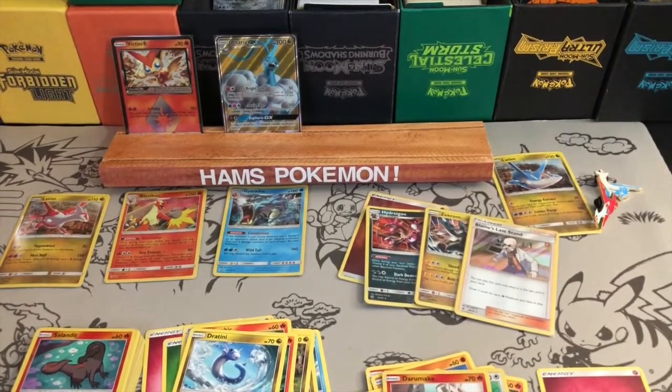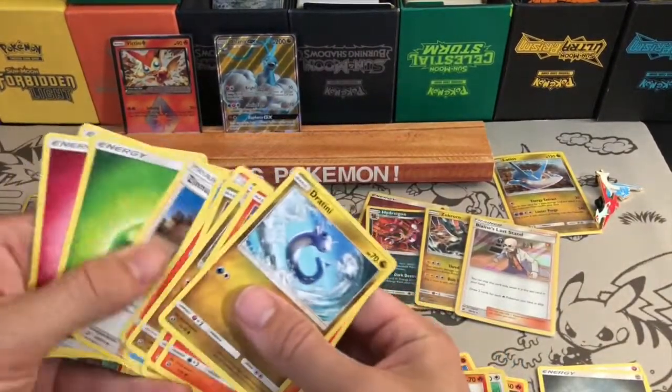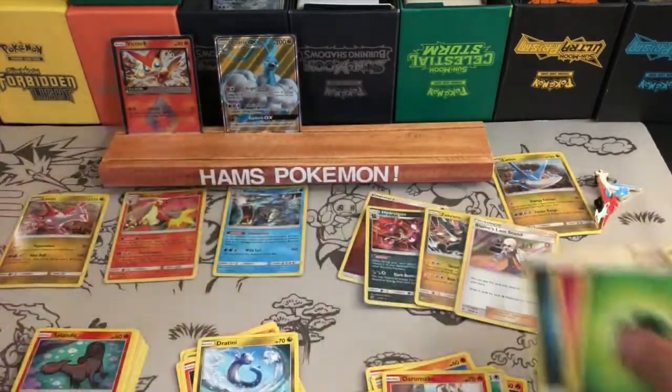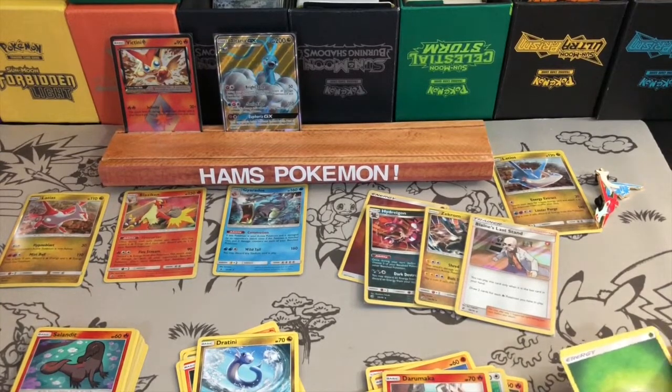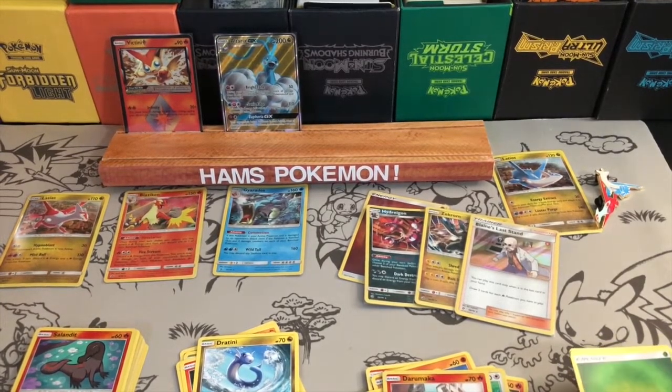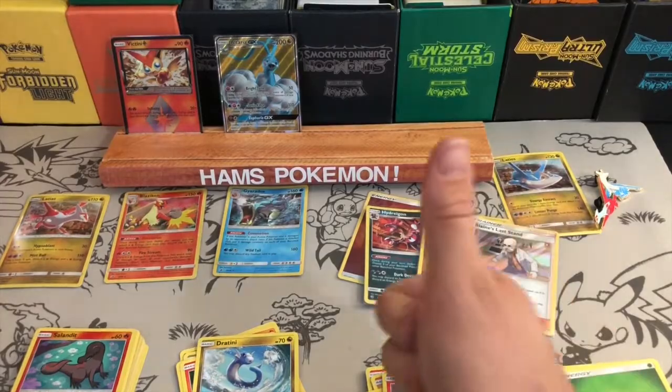Overall, fairly pleased. Within odds I got one GX which is a full art, so that's a pretty good bonus, plus a Victini Prism Star which I'm really happy about. A couple I'd already seen - Hydreigon, Gyarados, and Blaziken - but pretty balanced and happy with that. I will be getting more; I've got two or three more on order from CCG Castle if they ever decide to arrive - almost two weeks after release. I'll also be getting the Elite Trainer Box. Thanks for popping by, please like, comment, subscribe, and until next time, goodbye!